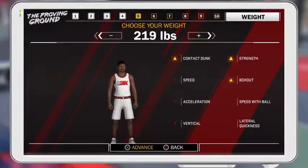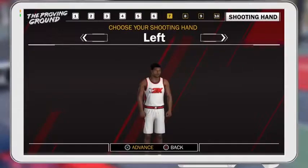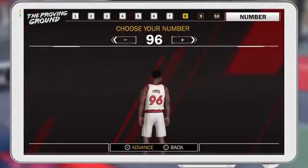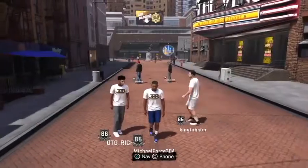This next step is really important: you need to max out your weight. This gives you a big boost on your contact dunk rating. It says you lose a little bit of speed, but trust me, it's such a small amount that you don't even notice it. Then max out your shoulder width, and then choose your number — the number doesn't matter.